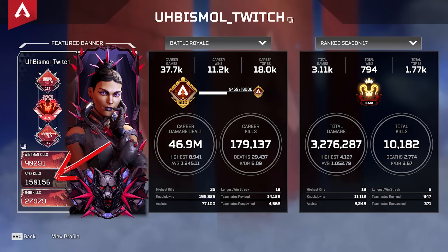He has 150,000 kills on Loba — 180,000 in total. He's got the 420 Pred badge, honestly one of the best things I've ever seen. 117 level Wingman and R99, his favorite guns — 40,000 kills on the Wingman, making him number two Wingman kills in the entire world, only beaten by the number one Wraith with about 44,000. 28,000 on the R99. He has 11,000 wins in only 38,000 games — basically a 30% win rate. His overall KD is just above six, 9,000 is his highest ever damage with almost 50 million total. 35 is his highest kill game, a 19 win streak, and a 420 season in Pred with 3,000 games played and 10,000 kills that season.